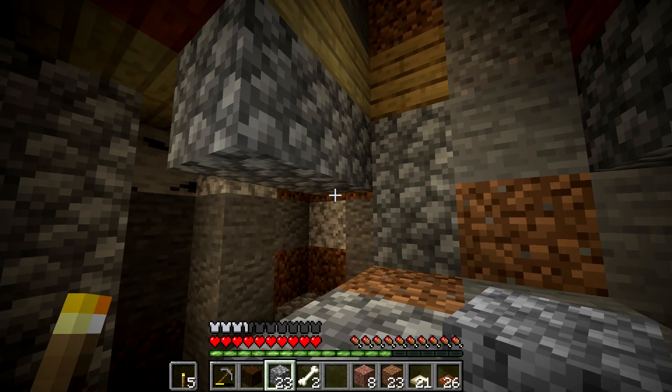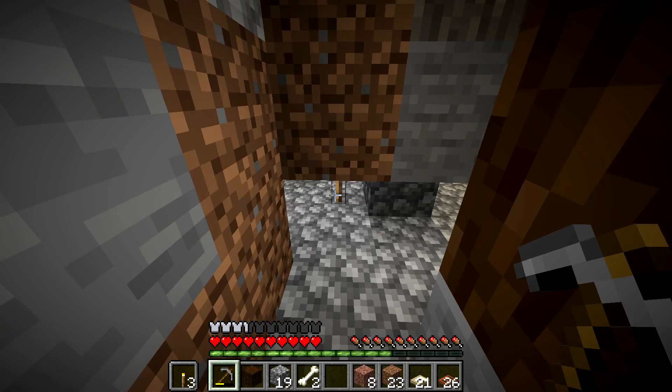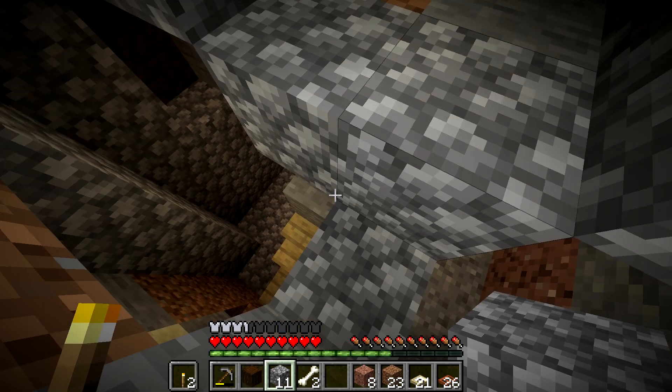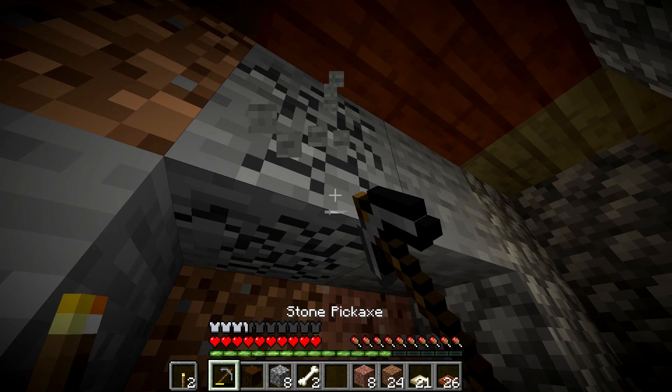We'll make some pretty way for them to fall. I just saw a cow fall. We'll put them in an area like right here. We need to make sure all this is lit up, because things can spawn in here and that would not be too good. So we'll just sort of fill it in as we go. We'll make this whole area a little bit prettier in the future, but for now we're just gonna leave it like this.